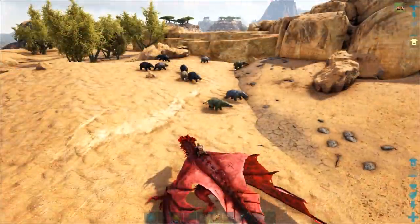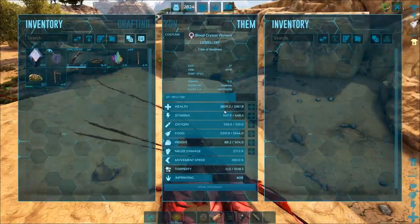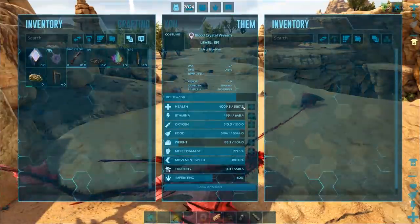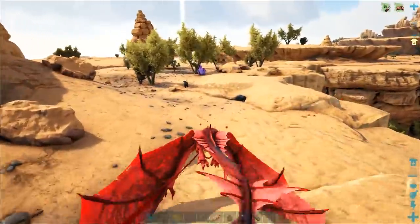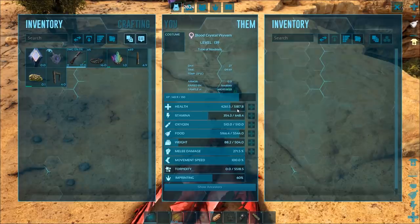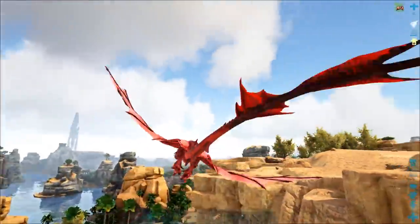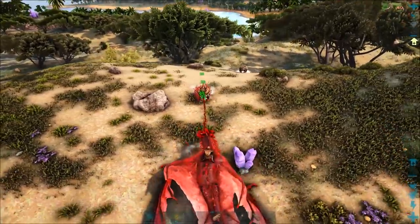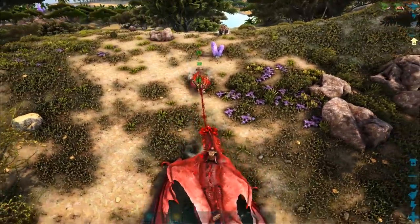Now with the wyvern sufficiently damaged, let's try draining a few juicy targets all at once. Look at all these draining lines — health shot up a bit. If you find slow-moving dinos with lots of health, you can use them as portable healing packs for your wyvern. Just keep moving back and don't let them hit you. Almost completely healed up.